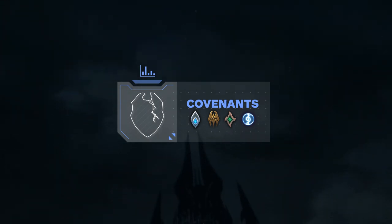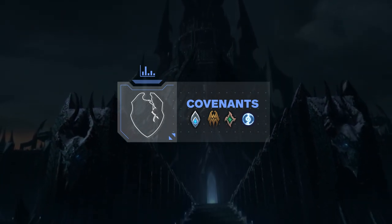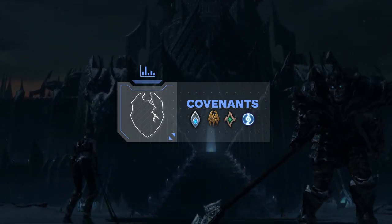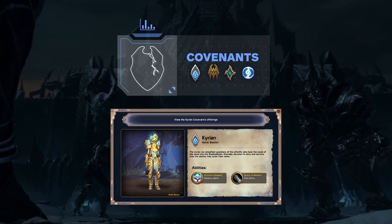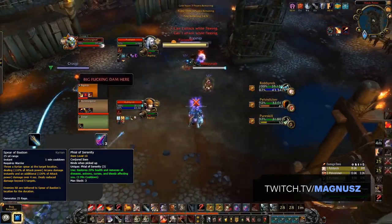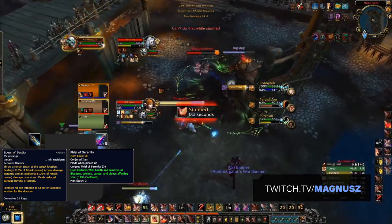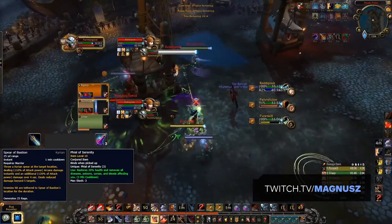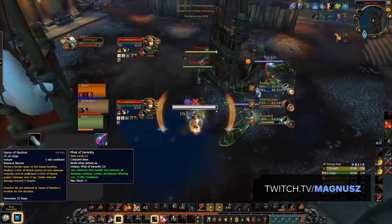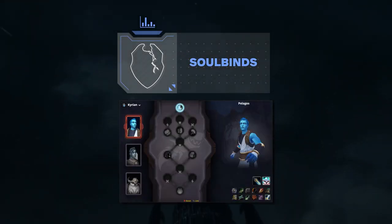Now that you've hit max level with the right talents, it's time to choose your covenant. Currently, we're recommending the Kyrian as the best covenant for warriors. The passive 5% burst increase along with the utility you gain is unmatched. The Kyrian warrior ability, Spear of Bastion, is an extremely strong tool that essentially locks people in place for four seconds. Additionally, the self-healing from Phial of Serenity, along with the pseudo-dwarf racial that removes all curse, disease, poison, and bleed effects, fills in the gap missing from a warrior's toolkit.